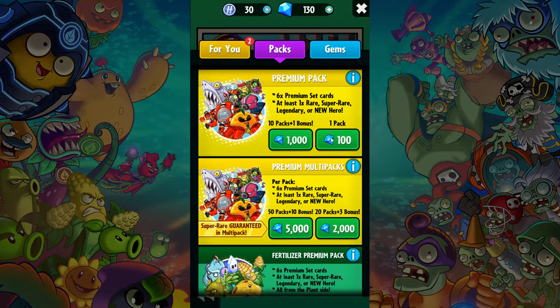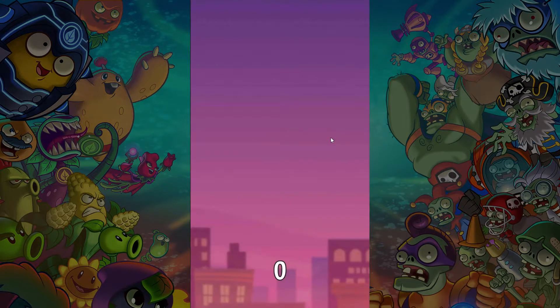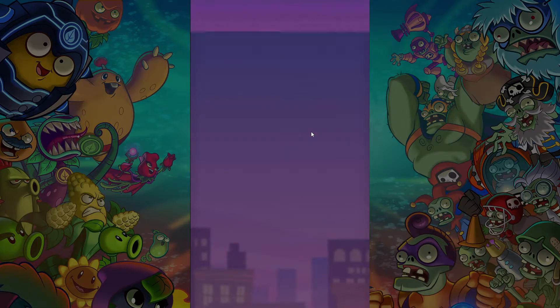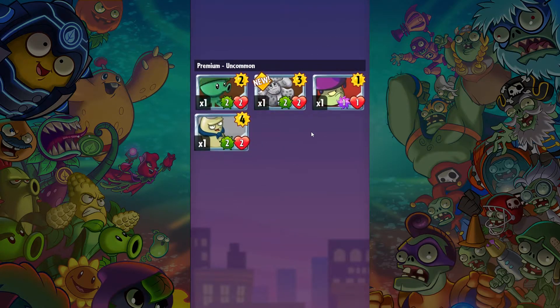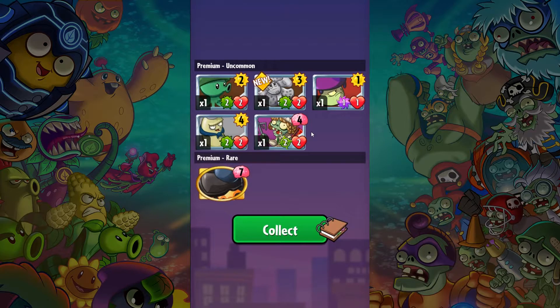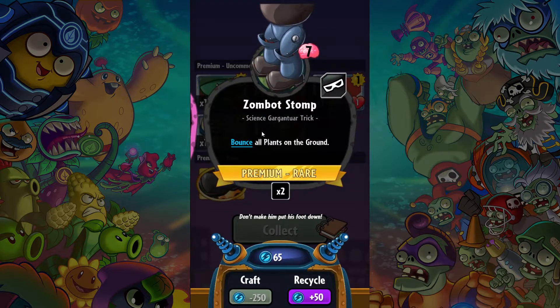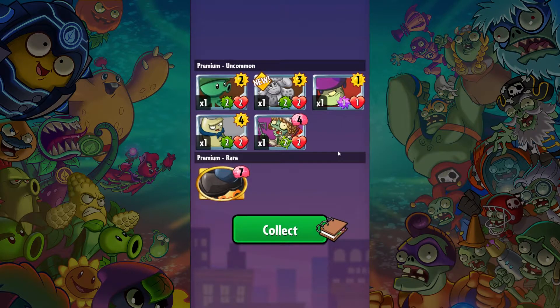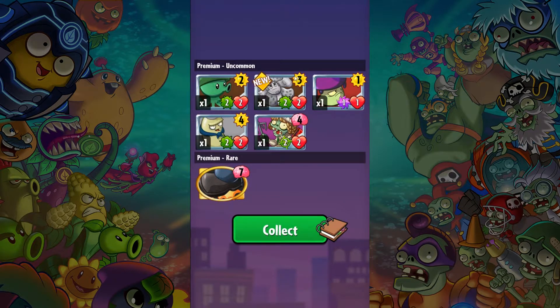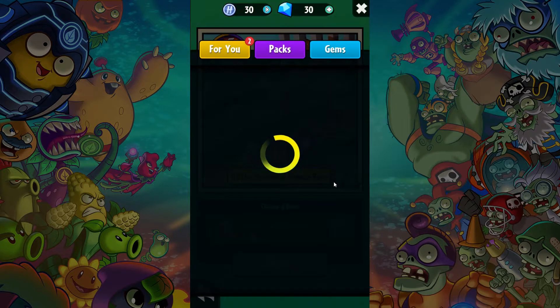But we have 100 gems as well — fingers crossed guys. We're not gonna get a legendary. We got the Big Stomp again — Zombot Stomp. We got the Steel Magnolia: when played, plants here and next door get plus two. You know what, that's not bad for a plan that only costs three suns. Not bad. Not a great pack either, unfortunately.